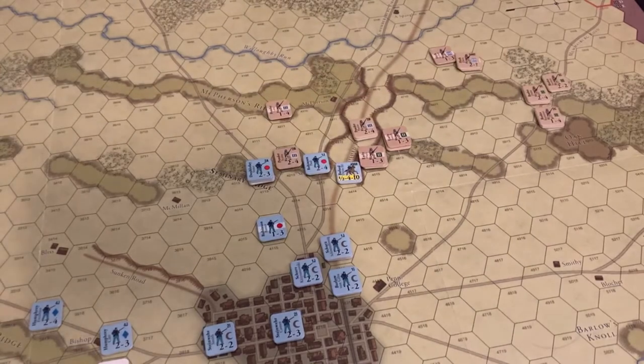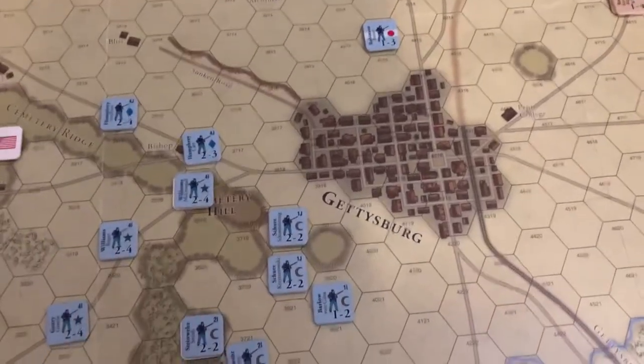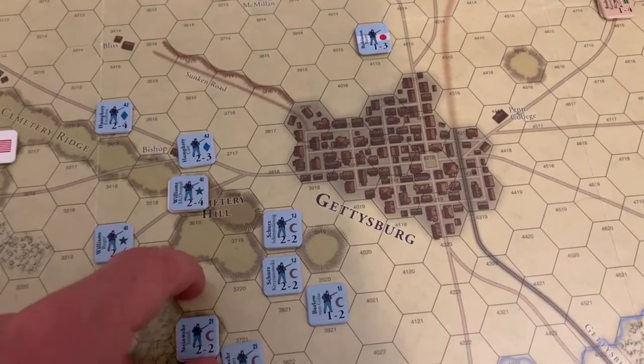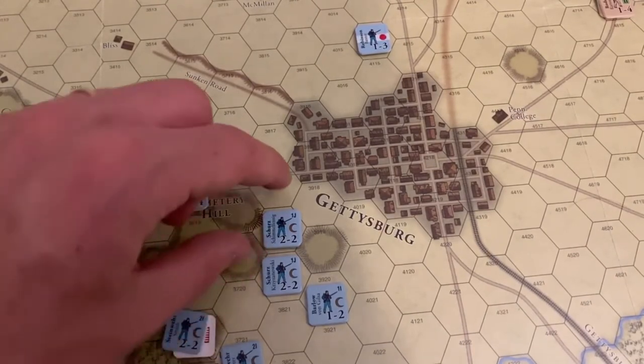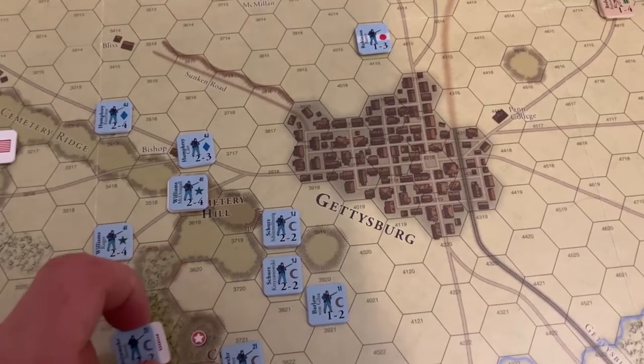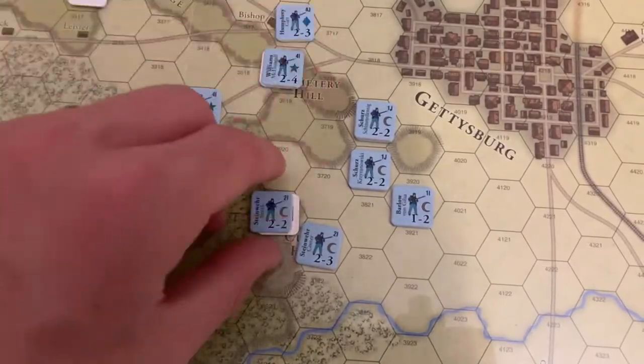The night phase will be consequential in terms of more units arriving and positioning before the morning of July 2nd. The Union is pulling back the Ninth Corps from Gettysburg town to start organizing the defenses of Cemetery Ridge, Culp's Hill, and Cemetery Hill. The Ninth Corps will be assigned to hold Culp's Hill in the general area of what will be the fishhook.